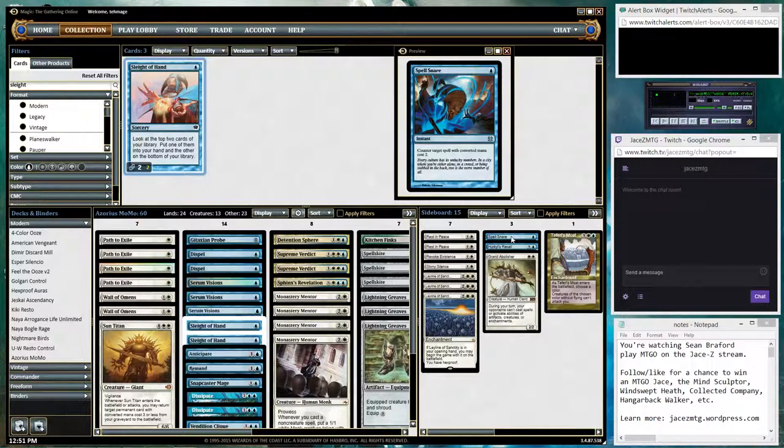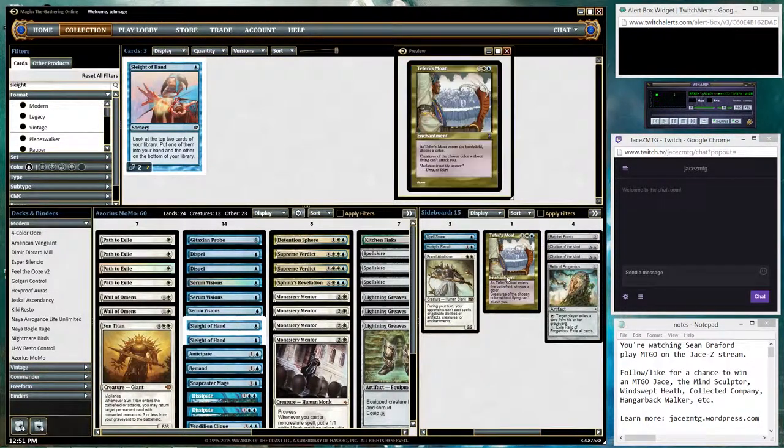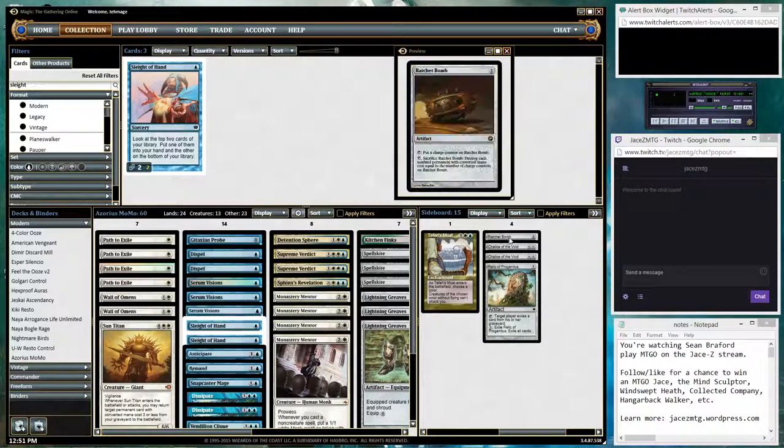One Spell Snare for catching Tarmogoyfs, etc. One Teferi's Moat — it's a good way to lock your opponent out of the game if they're primarily running one color of creatures that attack you. One Ratchet Bomb — good to sweep up some tokens and little 1-1 dudes floating around.